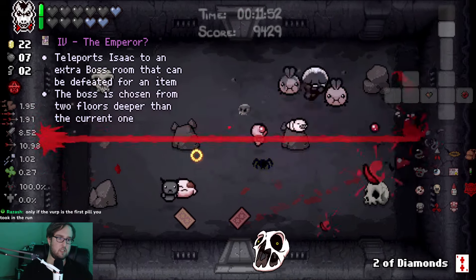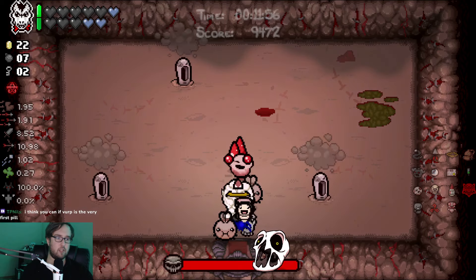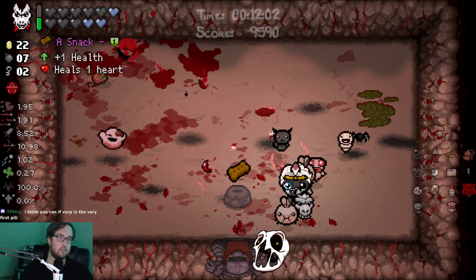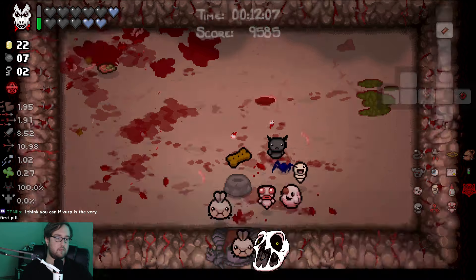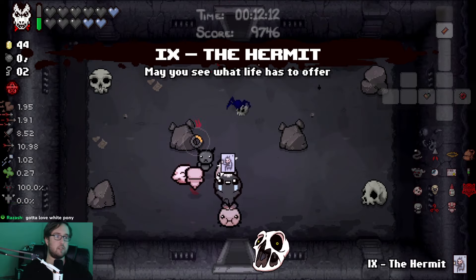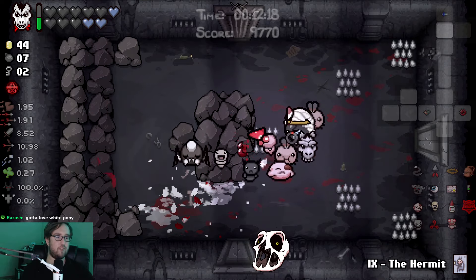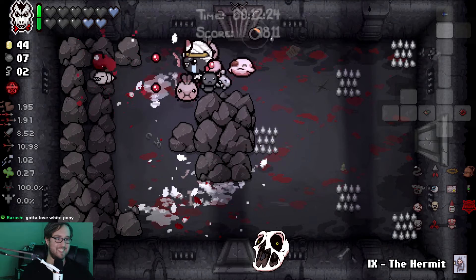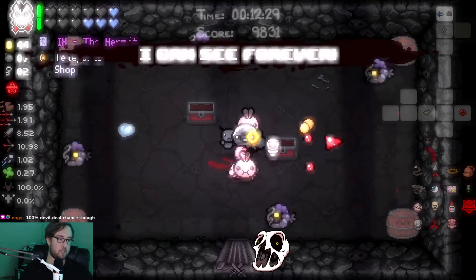Hermit card, Emperor question mark - sure, I'll fight an extra boss, especially if that boss is a joke like Scolex. We'll just be happy it's out of the pool. Gotta love White Pony - it's so good, it's so fun when you get it early with Eden because normally you're not really able to get this before Womb 1. So a run that has an early White Pony is just very special every time.